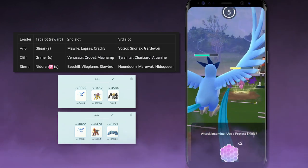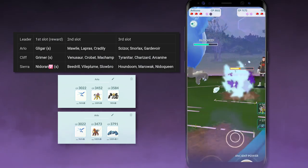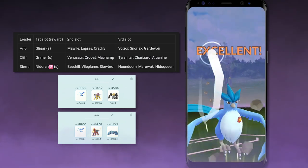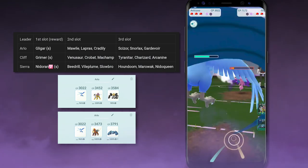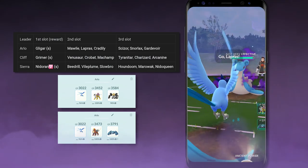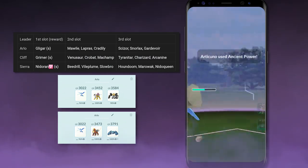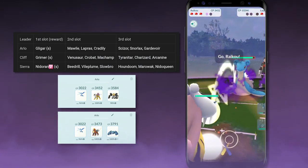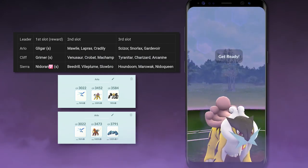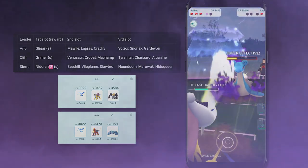The other two Pokemon Arlo could bring in the third slot are going to give you a lot of trouble because they are just that hard-hitting. He can potentially bring Shadow Snorlax, and many of you know just how problematic it is — this Snorlax will be slightly more powerful than in Grunt battles, so bring something that resists its moves and deals super effective damage. Melmetal with Superpower is a great suggestion since it resists a lot of those moves and dishes out super effective damage. The third potential Pokemon is Gardevoir, which is super powerful — bring a very powerful Steel type, and I highly suggest Metagross with Bullet Punch and Meteor Mash, which will completely melt down Gardevoir.